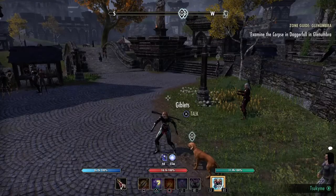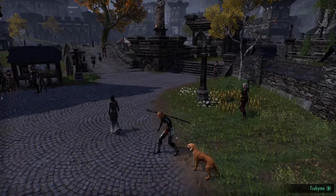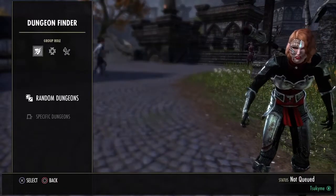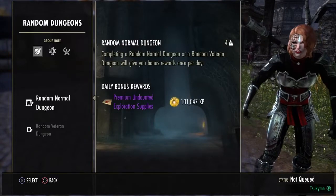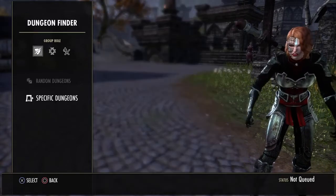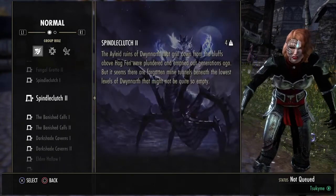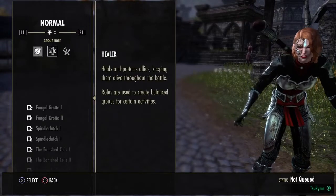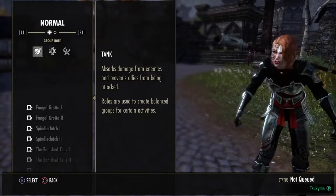After achieving level 10, you're going to gain access to the dungeon finder. To access it, press start, go to activity finder, then dungeon finder. You can do a random dungeon, which gives you daily bonus rewards and can be done every 24 hours, or a specific dungeon where you can just go in, select, and join a group. At the top of the screen, you have the tank, healer, and damage roles, which you have to select before you apply.